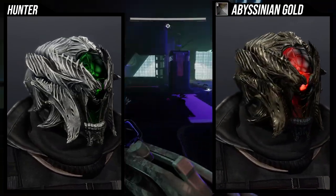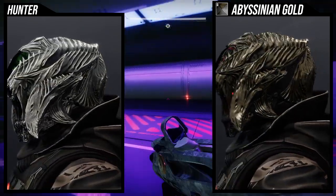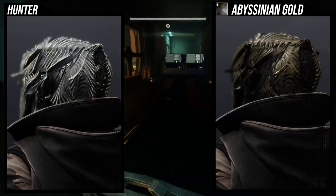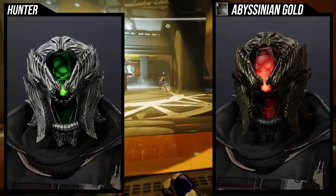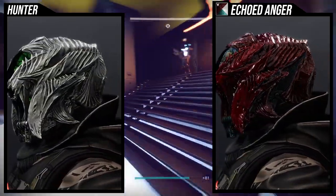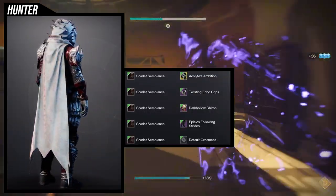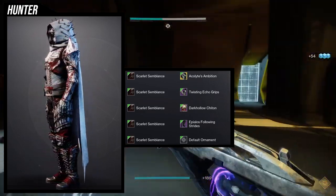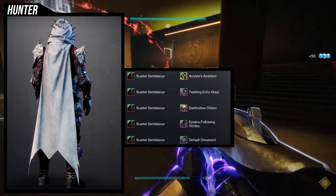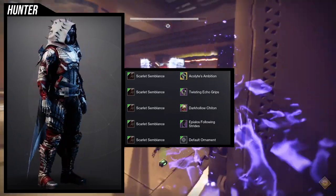This ornament is called Acolyte's Ambition, which is a pretty cool name. Overall I'm over the moon for this one. I think Echoed Anger looks super dope with it, and Abyssinian Gold looks really cool with it too — granted there is that brown color I don't like. The cool part is that the plate in the middle actually glows, and it's really really cool. As for the example set, it's basically a Hive bone theme look.